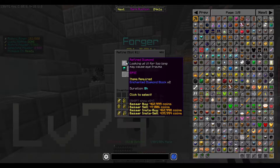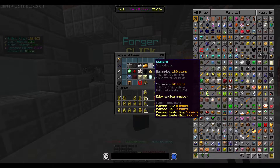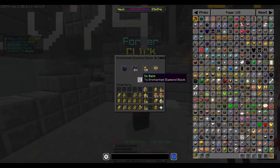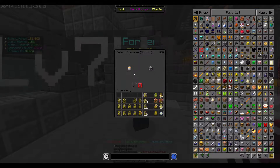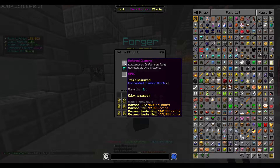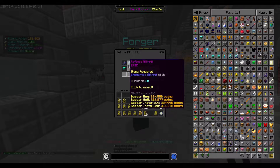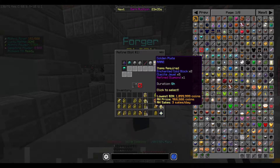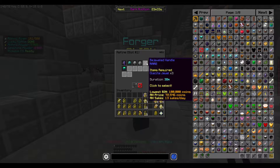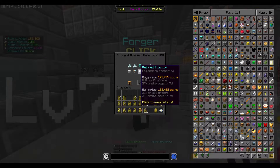For this one you need two Enchanted Diamond Blocks. The cost of Enchanted Diamond Blocks - make sure you don't buy instantly. The cost is about 407,000. The bazaar sell price is scary, but you make about 60k profit on this one. Mithril Plate you can sell for 3.5 million. There's also the Golden Plate and Bejeweled Handle to consider.